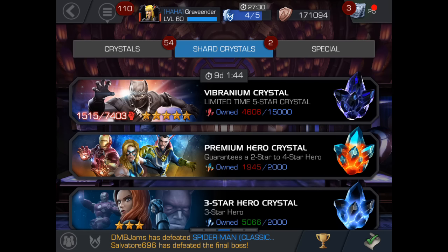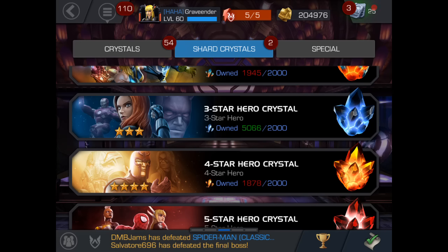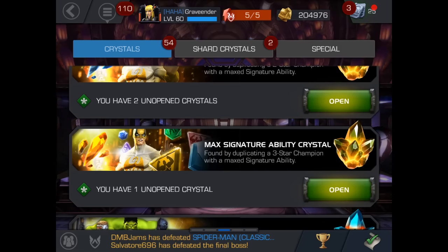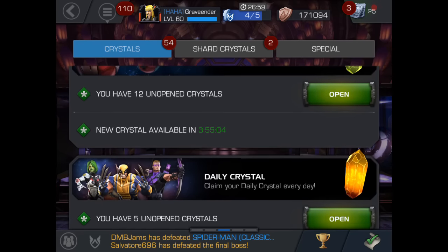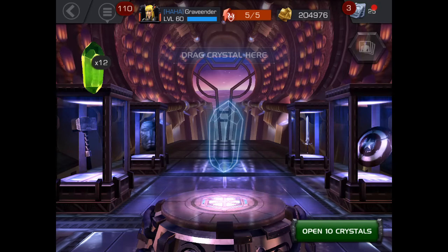Thankfully we're finally there. We're off by just a little bit, but I've got enough three-star hero crystals here that's going to push us over the top. And I've actually got a max sig three-star crystal that should probably be shards. Let's start off here — we'll start with our lower crystals. Let's do the free crystals first, because I want to save some of the ones that actually have characters in them.